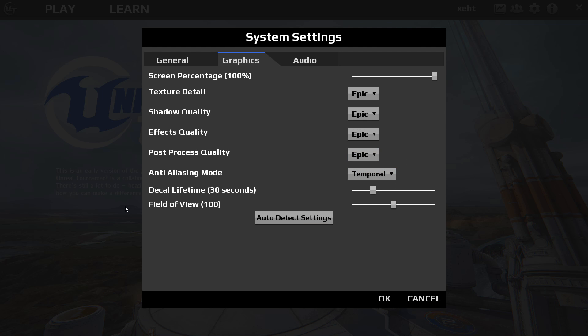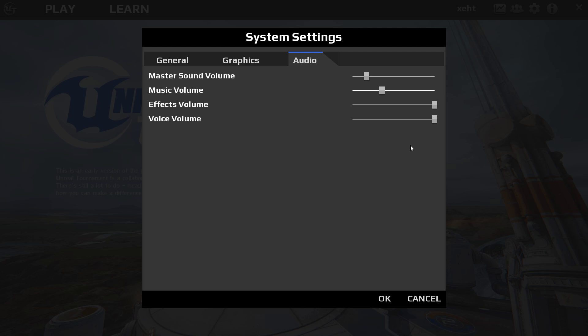My field of view and decal lifetime are just at defaults. Moving over to Audio, you have four settings: Master Volume — I turned that down quite a bit because it was loud in my headphones — Music Volume, and then Effects and Voice volumes, which I have all the way up.